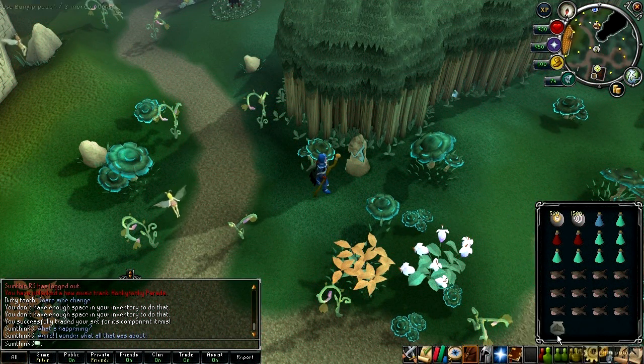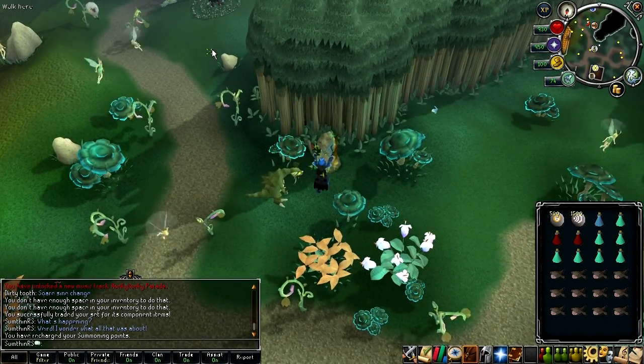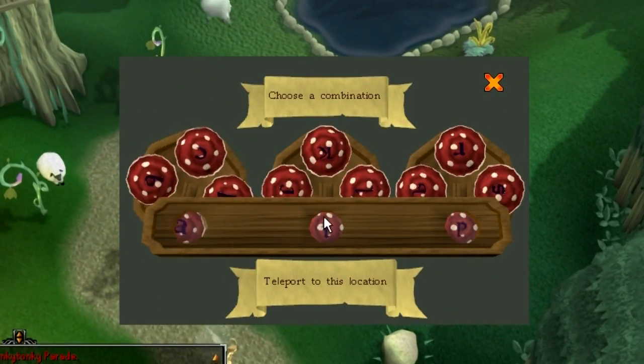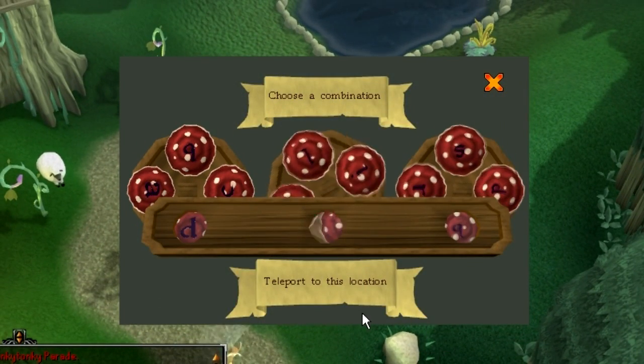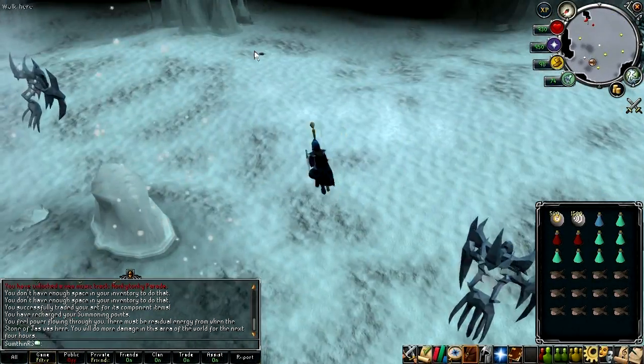To get to the Glacor Caves, head to Zanaris and summon your familiar, then recharge your summoning points using the Obelisk near the Fairy Ring. Use Fairy Ring code DKQ to head straight to the Glacor Caves. Once inside, head south-east to where there's a pillar in the middle of the room.